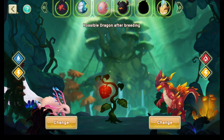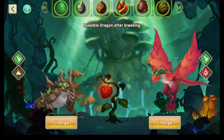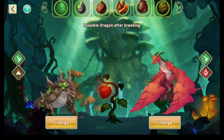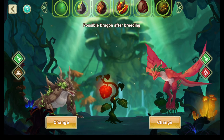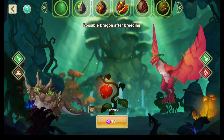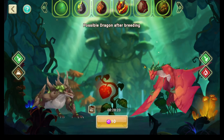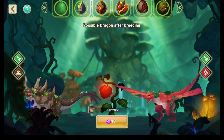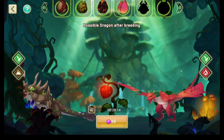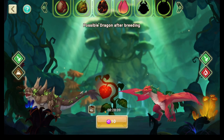As far as most people are concerned, that's how you get legendaries. Let's say you want Nix — you need dark, so the shared element needs to be Nature, Fire, or Water, and then one of them needs to have Electric as their other element. Nature and Fire is good for Nix. Red/Red Violet is good for any dark — literally any dark. Try to use dragons with shorter breed-up times.